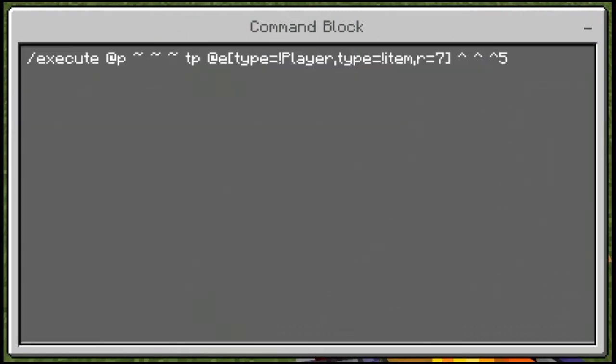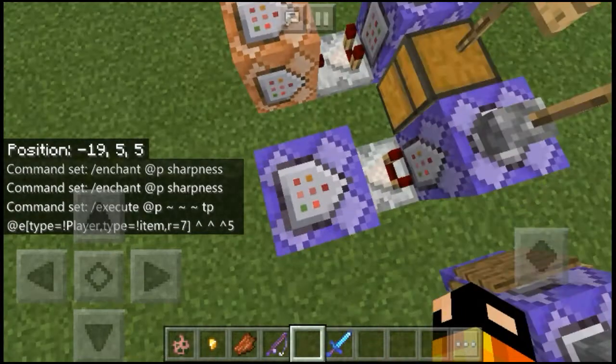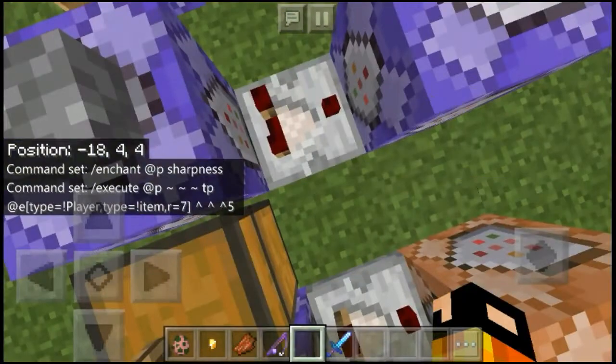The second command block has this command: slash execute @p ~ ~ ~ tp @e type — and remember the exclamation point, because exclamation point means except the player and except the item, so you won't be affected by the teleportation command. Set this one to repeat and needs redstone.